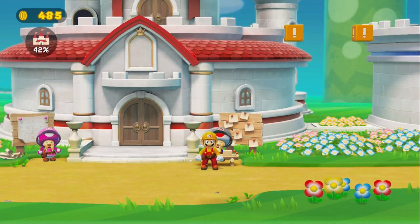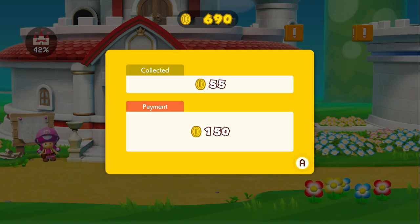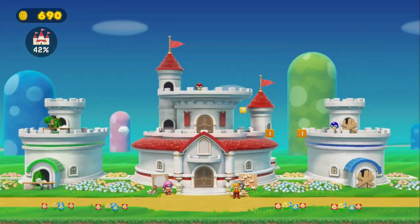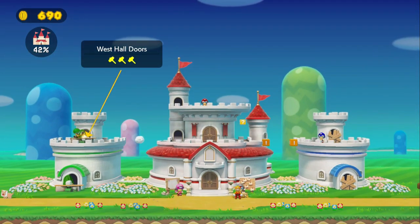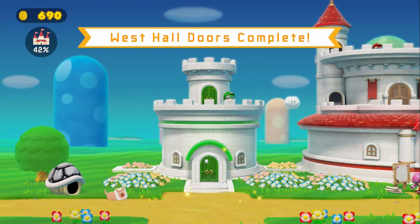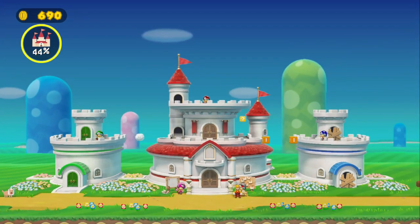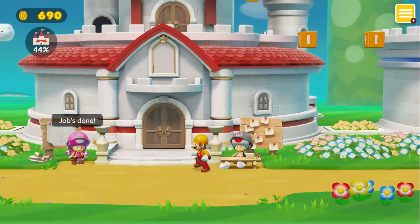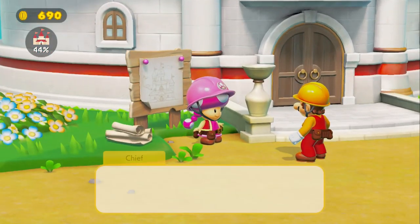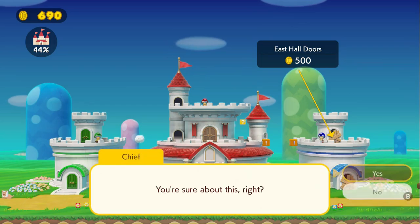Now we can buy our other doors — and these doors should be done by now I think. I can almost buy a cannon actually. Finish those doors, toads! Doors complete — now we can just walk up through the doors. Keep up the good work. East Hall doors — yep, buy it. Okay, let's get to building.